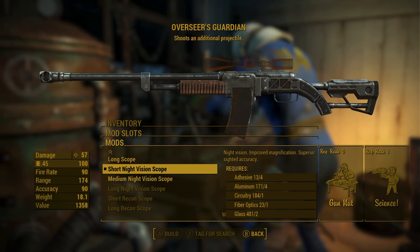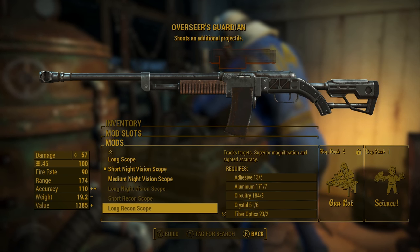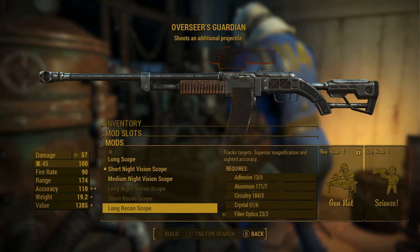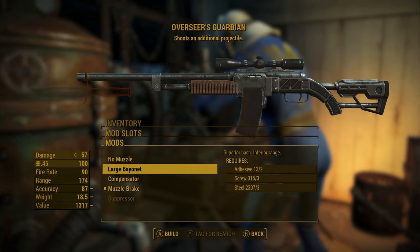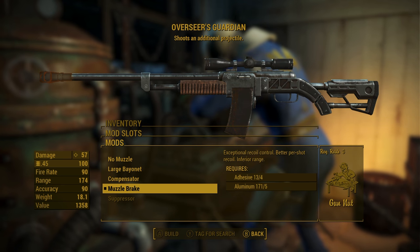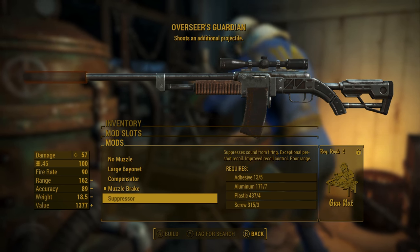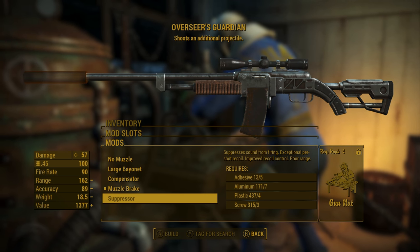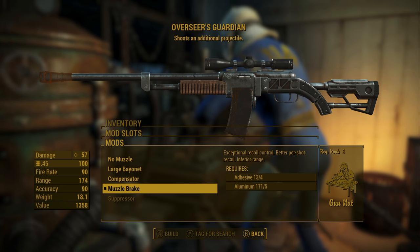The .45 does deal more damage but you won't have a ton of ammo like you would with .38. Of course, the maximum damage option is .308 caliber — you can put that on, but ammo is not nearly as abundant and it's really expensive to buy. If you took the Scrounger perk, this may change your mind; you may have plenty of .308 ammo just lying around.